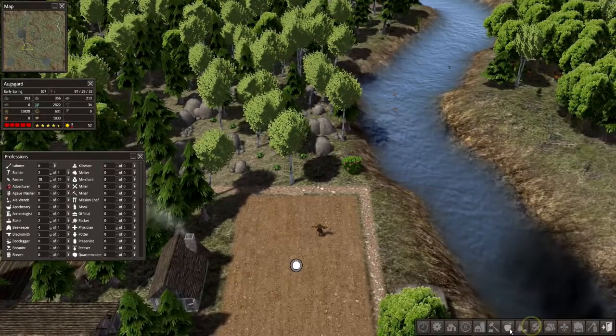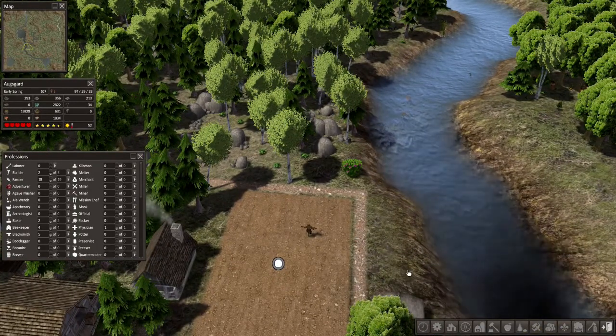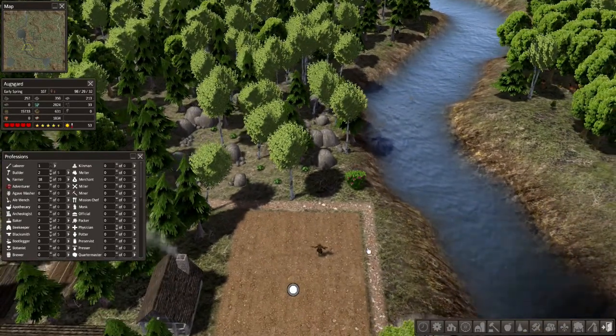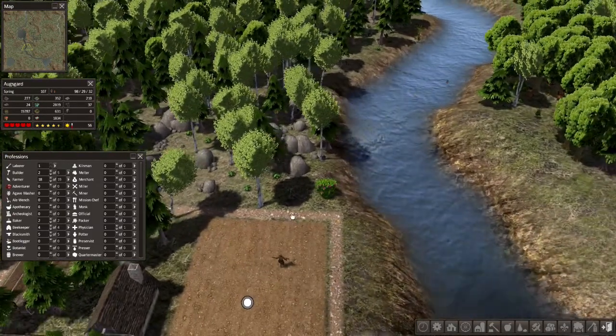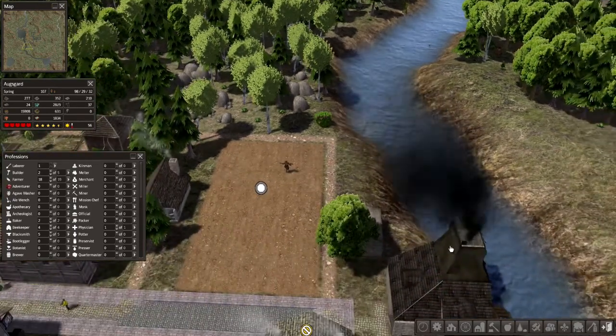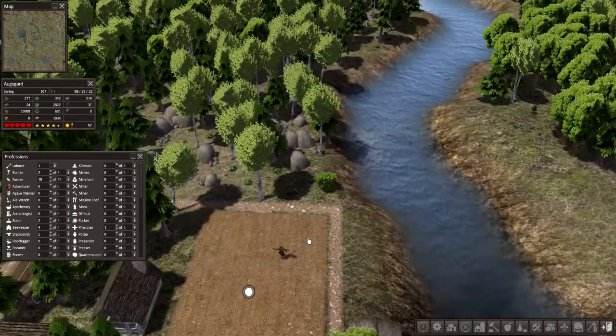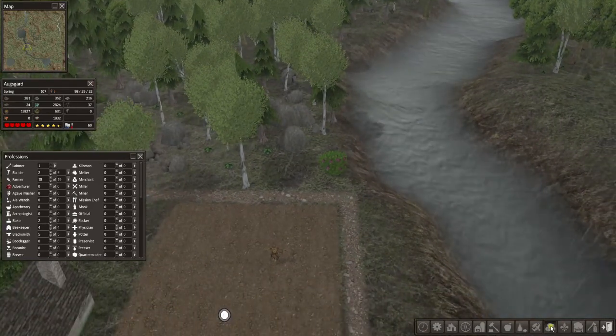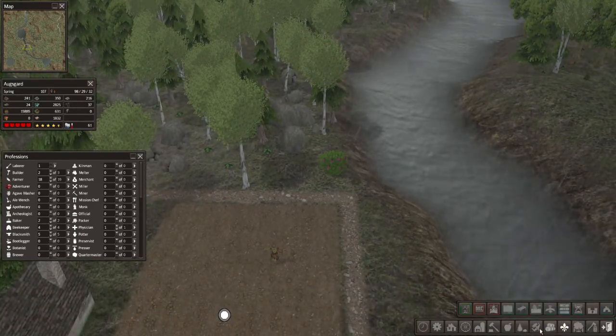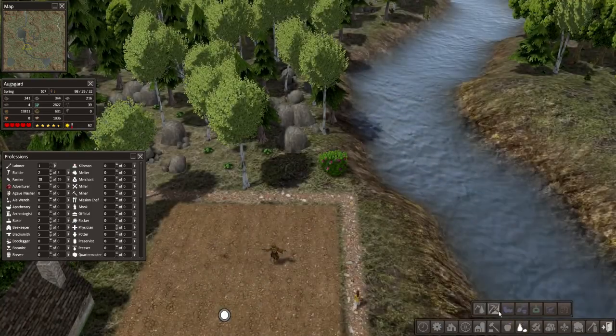There are a few buildings we need to get going here. I noticed we're low on storage fuel, so I put another woodcutter down. I think it's because I was using a lot of the wood in the last episode to build decorations and stuff. But anyway, let's go back to here.